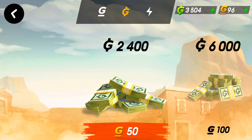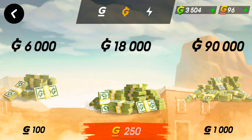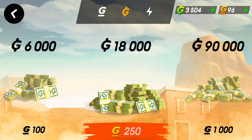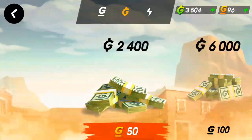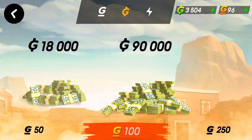So basically 50 gold gets you 2400 gun bucks. If you ever need any money and you have gold, it's better to spend your gold on cash. The cash amount I usually buy is the one for 250 gold, because I always just save up all my gold until I get that much — that way I don't have to keep grinding. If I were to just spend all my gold on smaller amounts, I wouldn't be able to buy the guns I have, such as the Vampire and the Hurricane.